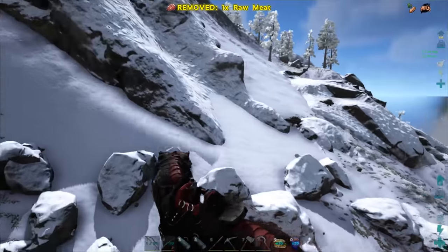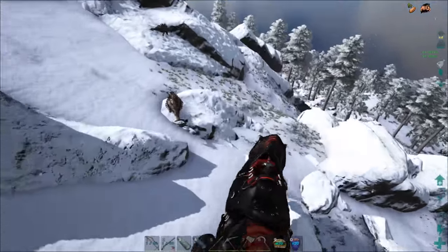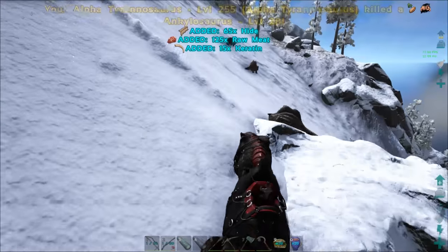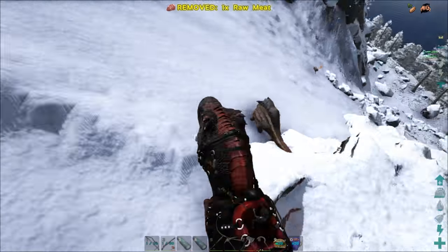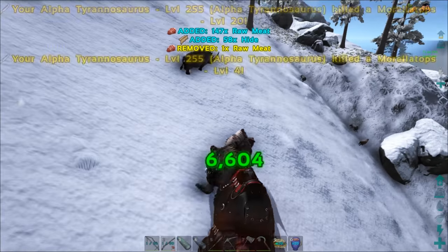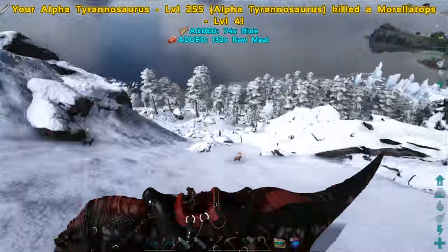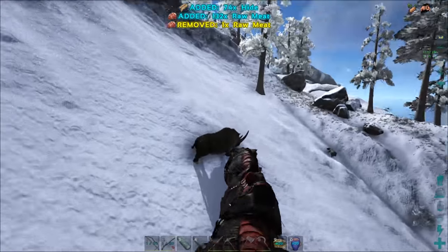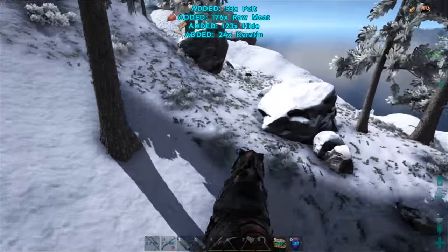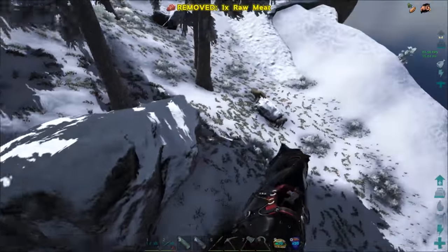If you see the stat FPS thing running on the right, that's because I've been having some weird graphics stuff going on the last couple of days. I'm getting like 80 frames per second right now so it shouldn't be any issues — it's just the worst when something's wrong and I don't realize it until I go to edit and all the footage is glitchy.